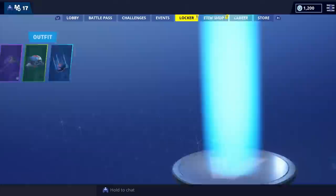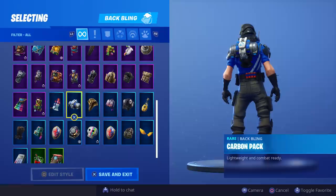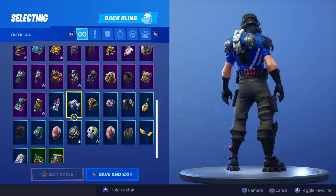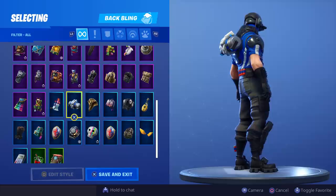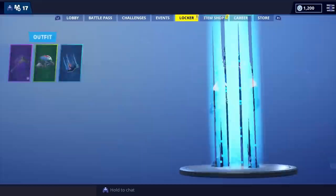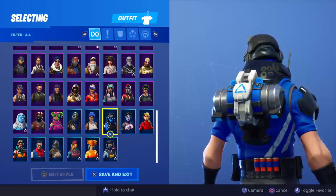Now let's take a look at the back bling — it's called the Carbon Pack, 'lightweight and combat ready.' It kind of reminds me of the Teenage Mutant Ninja Turtles secret of the ooze container. It's like a cylinder strapped by a robot arm. There's a white thing with a triangle over it, very strange. It looks cylindrical in shape — I'm not sure if there's a liquid or a bomb in there.